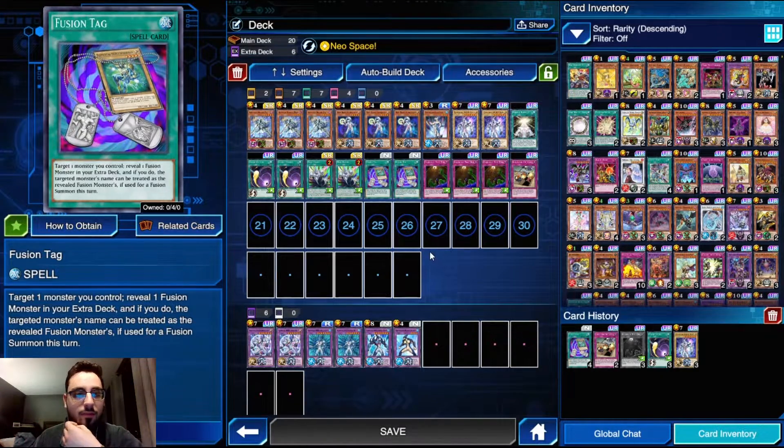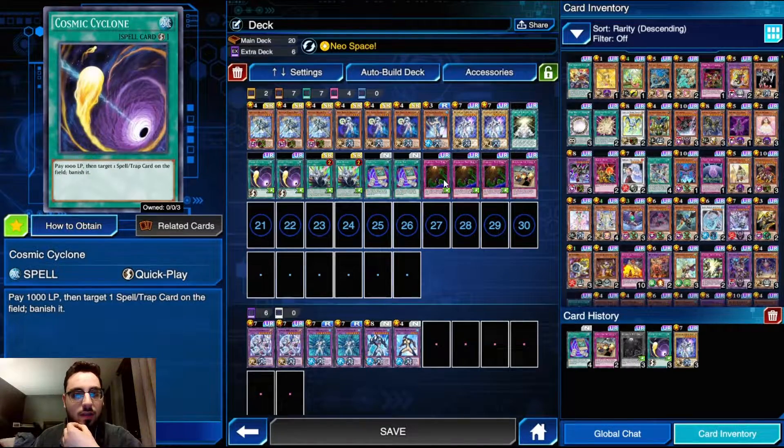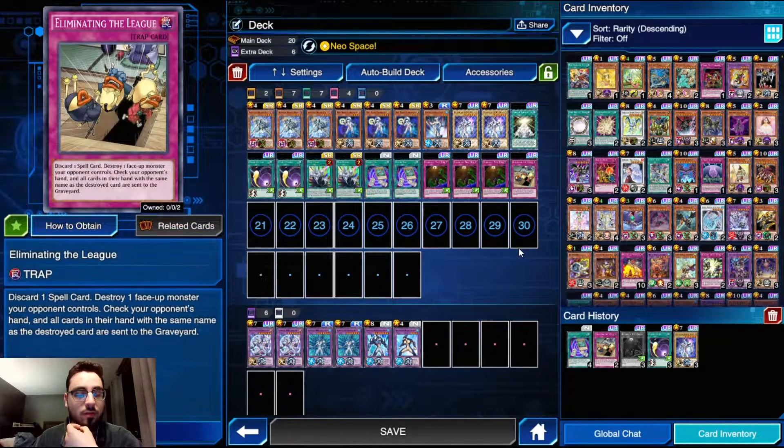I didn't want three fusion tags because it's kind of bricky, so I cut one and added two cosmic cyclone and three floodgate. In eliminating the league, you can discard dead fusion tags, cyclones, or miracle contacts to destroy a monster on the field, then rip additional copies of that card out of your opponent's hand. Even if they don't have extra copies, you still get to look at their hand and log the information.